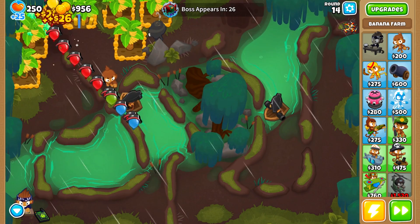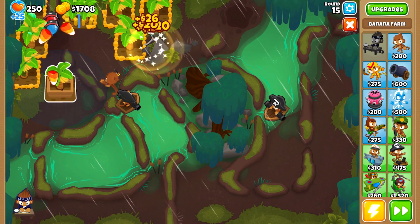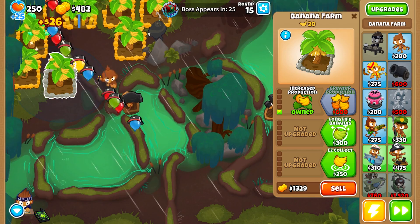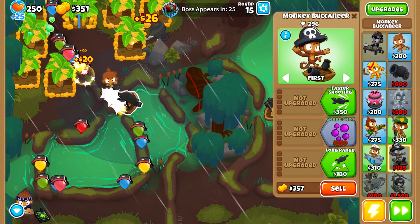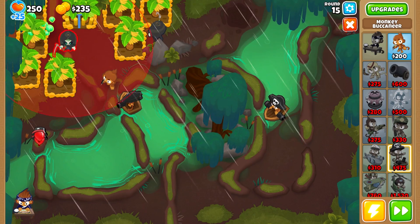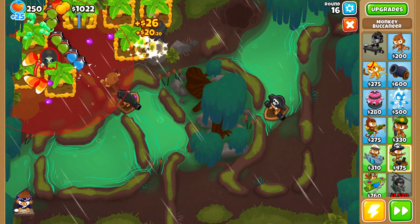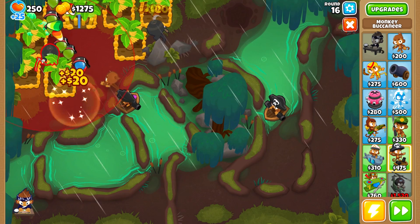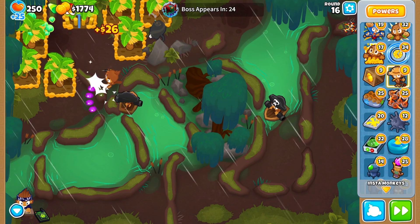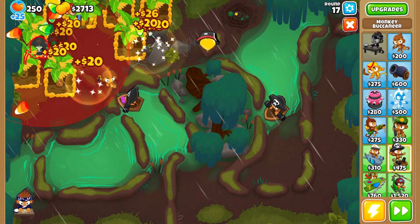This is the most optimal spot — you don't waste any money, you don't waste any time, and you feel confident here. We have 8 farms on the map at around round 16, and we have 2 Buccaneers with the Dart Monkey. The first Buccaneer to the left is 0-1-0 Grape Shot, and we upgrade the Buccaneer to the right to 1-1-0 Grape Shot.